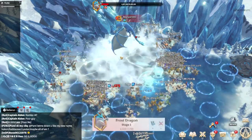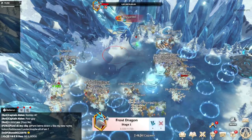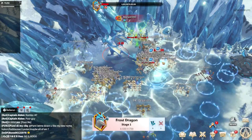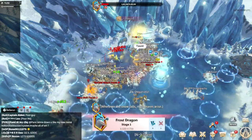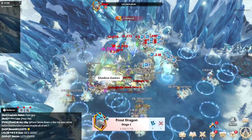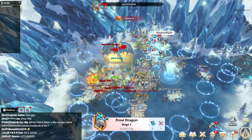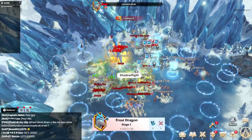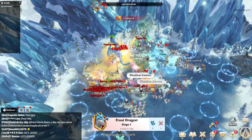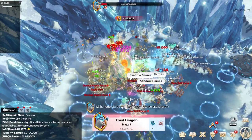The dragon is flying, breathing the ice — dealing some damage. These tornadoes are dealing damage, which means you 100% need to avoid them. 11 legions are gone, 12, 13. I think if they just stand and attack the dragon, well, they are losing a lot of players right now. I guess it's the last stage of the Frost Dragon.